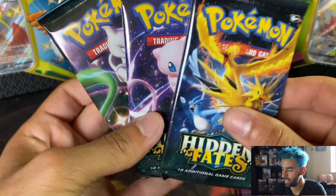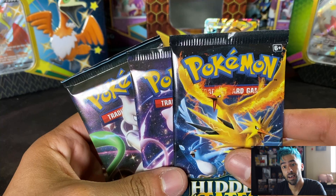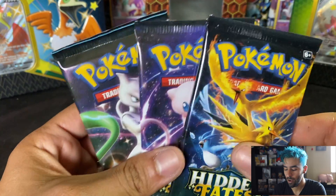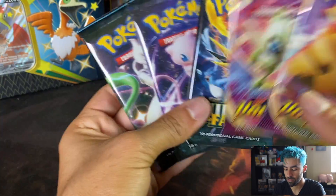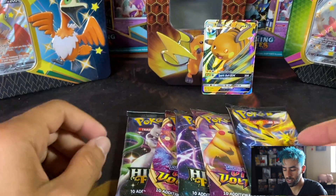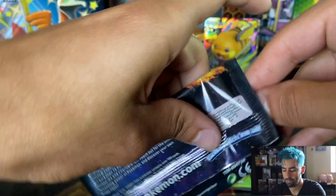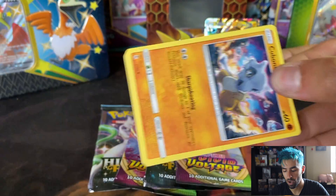I'm so sorry — I hit that mic really hard. We have these, and we also have our Vivid Voltage. So we will just intersect them like that, just like we did with the last one, and we will jump right into it. Quick unboxing, quick opening — Hidden Fates. Haven't opened up Hidden Fates in a while.